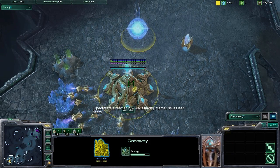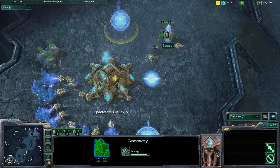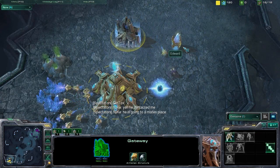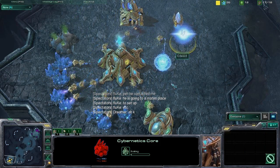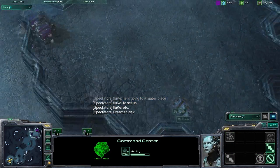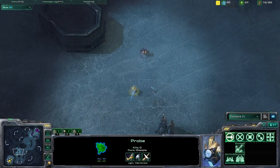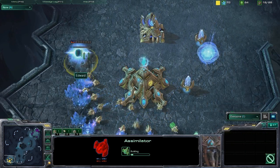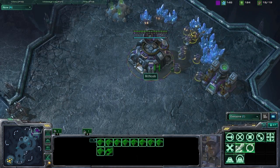A bit of an update here from Dreamer — his brother Angry African is having internet issues, so let's hope he makes it in time. It would be terrible for someone like that to drop out. McNoob doing his own little bit of scouting here. He's having a look around the base, seeing that everything is in fact here. He's not going to see any proxy two gates near his base — he sees that gateway and the Cybernetics Core going down. Pretty important for him to see that. Over in McNoob's base, the SCV is still running around on only 10 HP. Always interesting to see those two little workers duke it out at the start of the game.